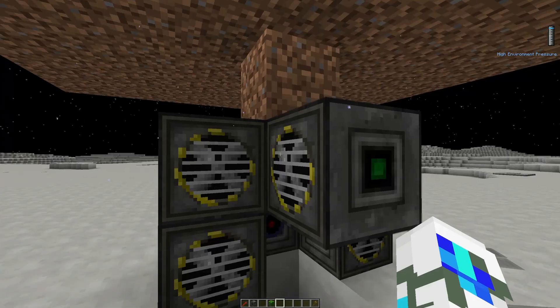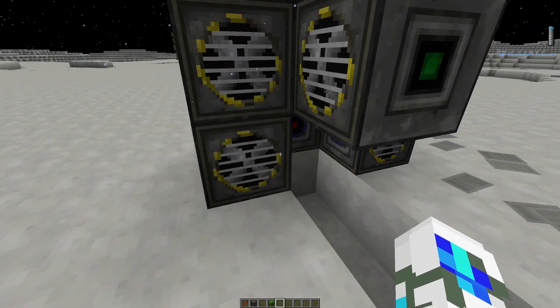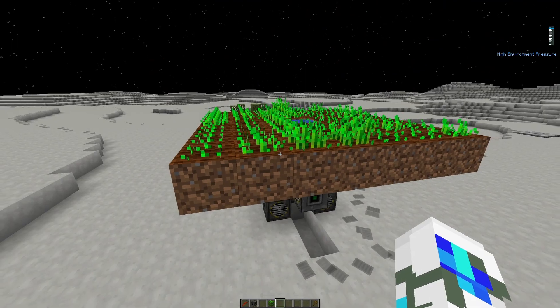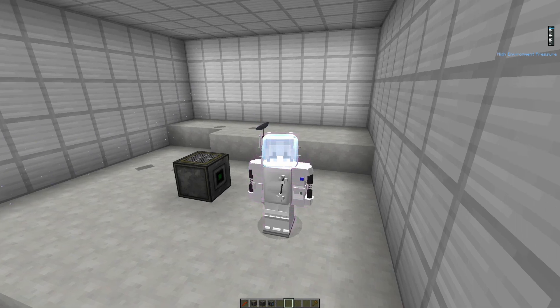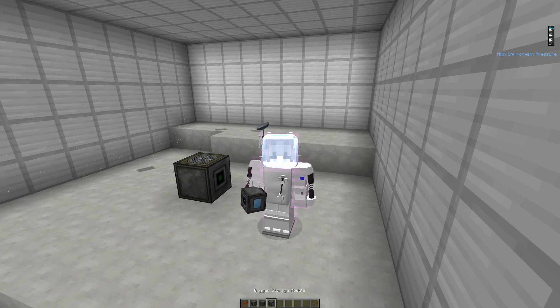You can even have two of these setups, and it's incredible how much oxygen they can create. Stack 12 collectors, each collecting 72, and you will have a magnificent oxygen creation. Now we're going to cover the last three oxygen modules. Since I already covered the oxygen compressor and decompressor in Part 1 — go check that out in the description below — I don't need to talk about those. We're going to be covering the oxygen sealer, oxygen detector, and oxygen storage module.